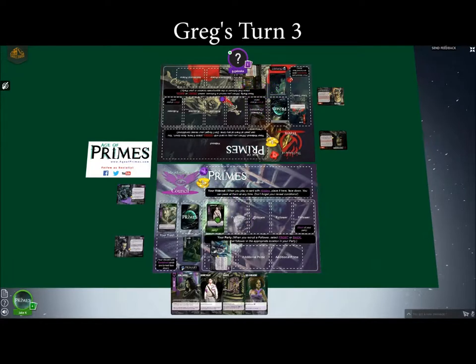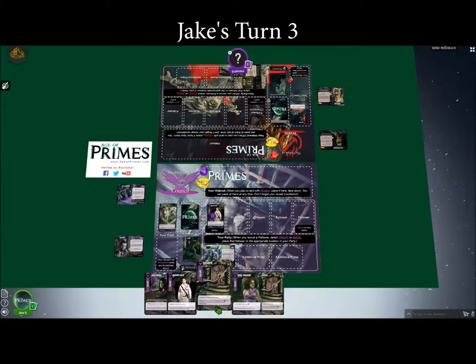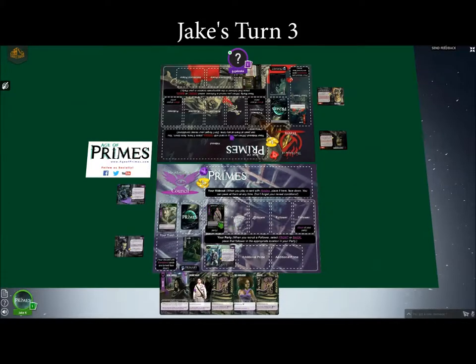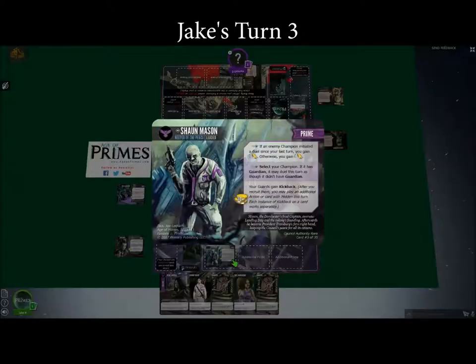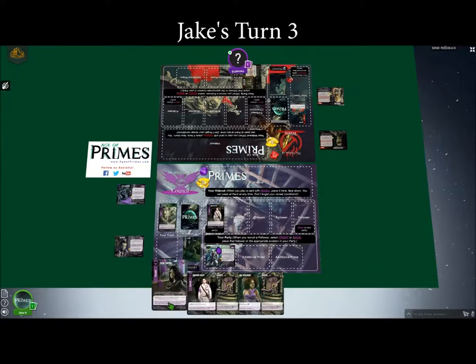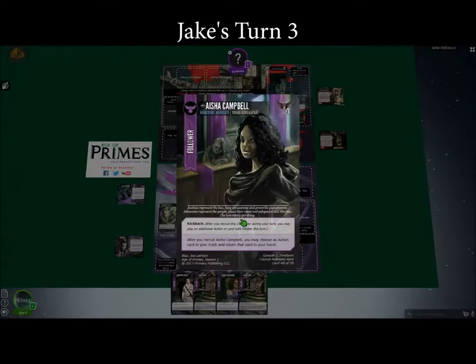My Bailiff is now at the front of my party. I will refresh and draw. I'm going to initiate a — oh, I can't choose a guardian. It'd be good if I read my cards. What I'm going to do is play Aisha Campbell at the back of my party.